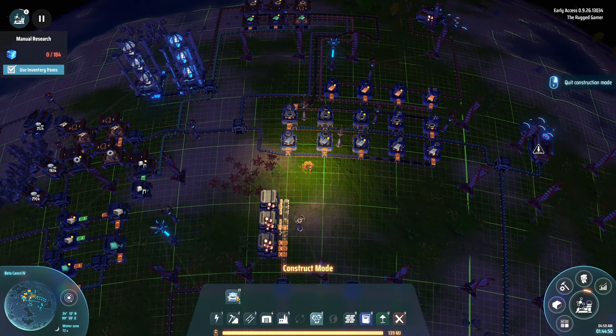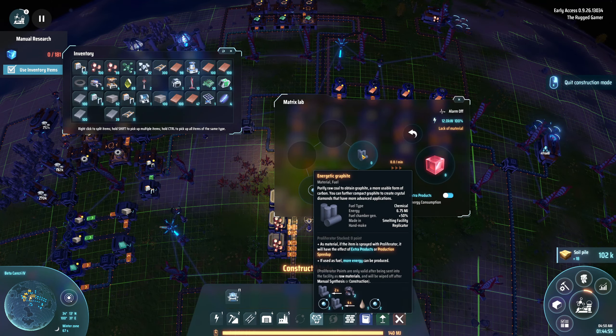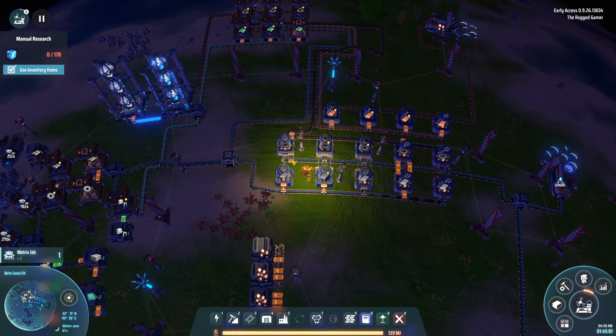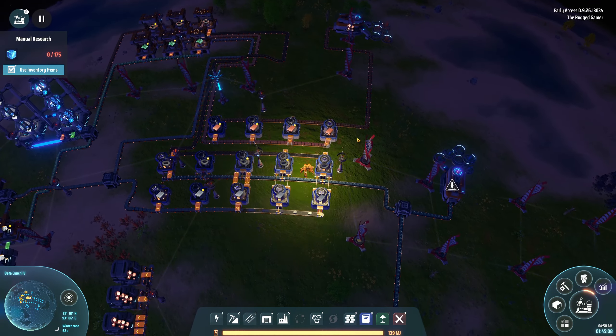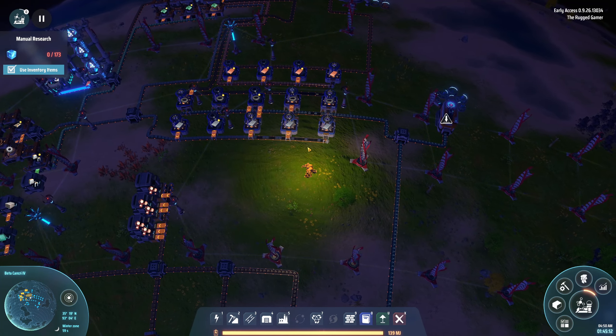Okay, so what do we need to do for red science? So we need graphene and hydrogen, which we don't have either of at the moment. So we need to look into that. But before I do that, I'm going to get some steel because then I can manipulate the ground with steel.